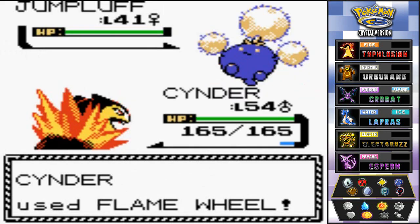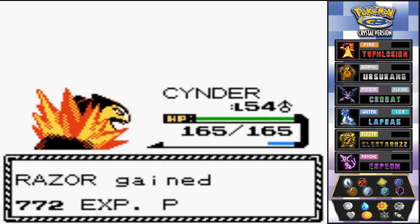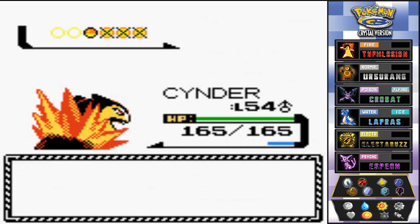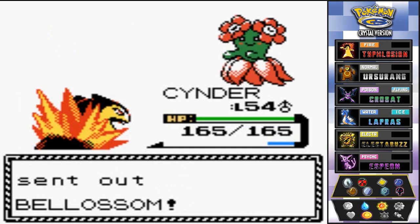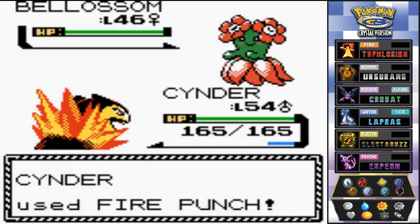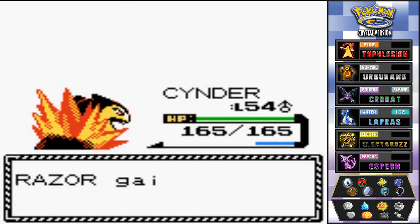Flame Wheel just destroys Jumpluff for the win! The Cinder show continues, and Razor grows to level 38 — thank you for being our Cut Pokémon. Erica comes out with Blossom, her newest addition. Blossom, meet Fire Punch. Fire Punch, meet Blossom. Blossom, meet the floor — for the win! How does it feel to fail, Erica?